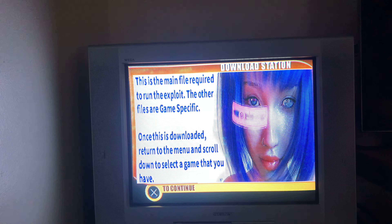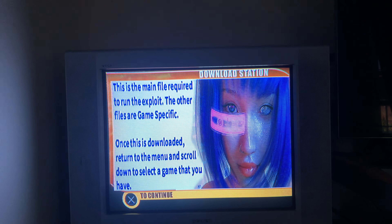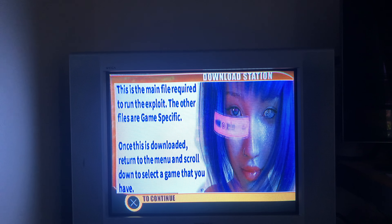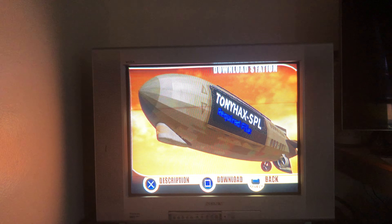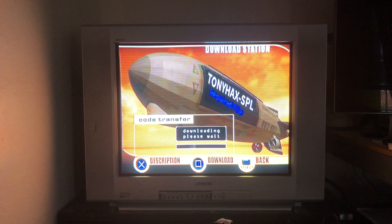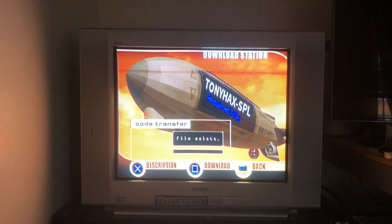This is the main file right here — this is the Tonyhax exploit. I wrote a description: this is the main file required to run the exploit. The other files are game-specific. Once this is downloaded, return to the menu and scroll down to select a game. Press square to download. If you try to download it again it'll say 'file exists.'